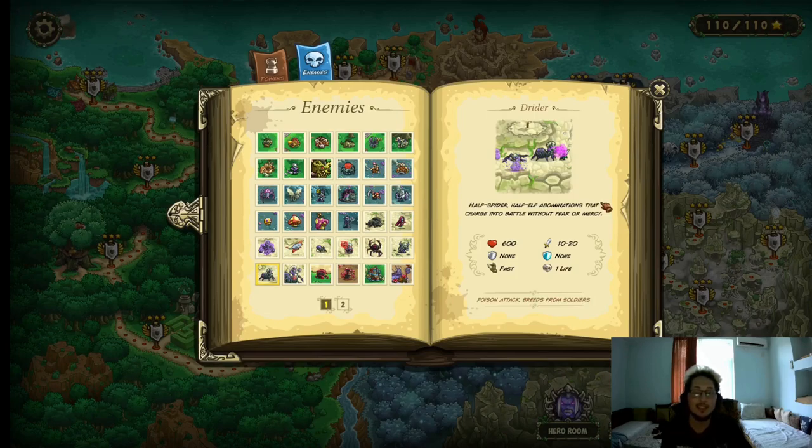The Dryder — these guys are annoying. They have 600 HP, 10–20 damage, no resistances, they're fast, and they cost 1 life. They also have a poisonous attack, and if someone dies from that poison they're gonna transform into another Dryder after some time. You want to kill them as fast as possible. Anything works — there's no really specific way to deal with them. Artillery isn't the greatest when you have a lot of Dryders. Archers and even some mages are pretty good. If you're gonna use barracks, make sure they're high tier, otherwise these guys are just gonna breed right off them.